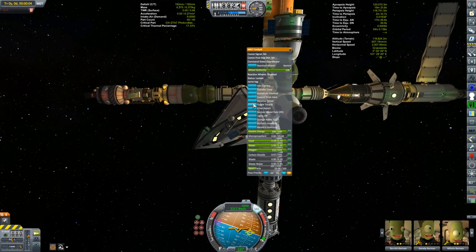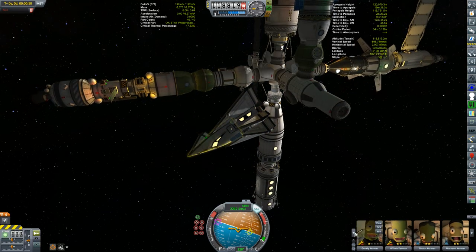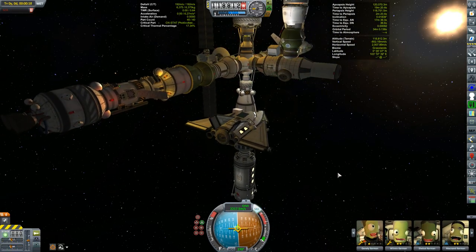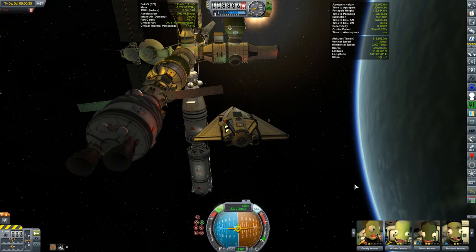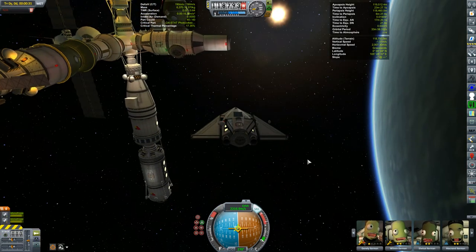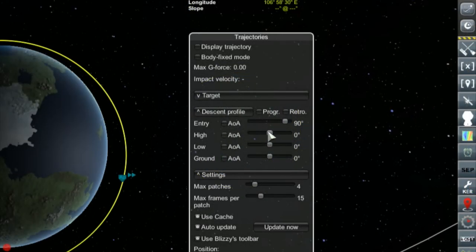Bringing our kerbals down to the surface we have the Dream Chaser. Besides our crew from the moon, we also have McNand and Jeanly who were part of the Korion 1 crew which returned to the station in episode 119. Still aboard the station I have two level-three scientists Bob and Carol generating eight science points a day in the science lab, my space-time record holder Bartner, and two pilots Valentina and Starla. I'm using the Trajectories mod, setting my angle of attack on entry to about 90 degrees, then in high atmosphere to around 30 degrees, then down to zero while gliding in.